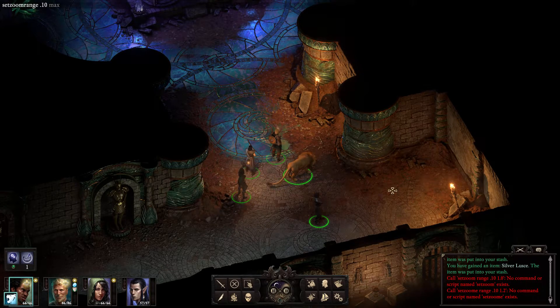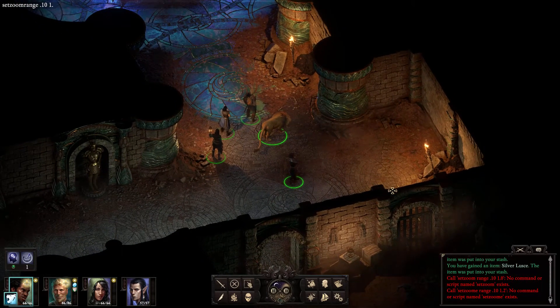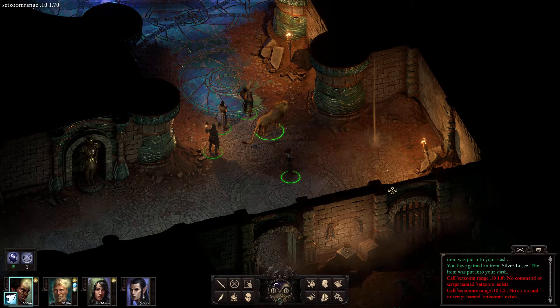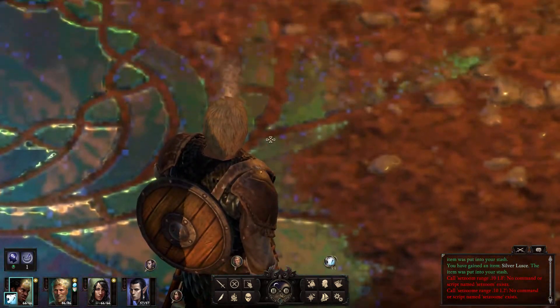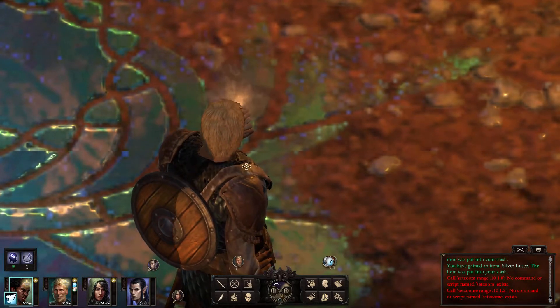For the zoom-out value, I believe it's 1.5 by default. Let's try 1.70 — I think the max you can go is 2.0. Press enter, and now this is how far I can zoom out. And zooming in — wow, we got really close; you can even see him smoking his pipe. Pretty damn cool.